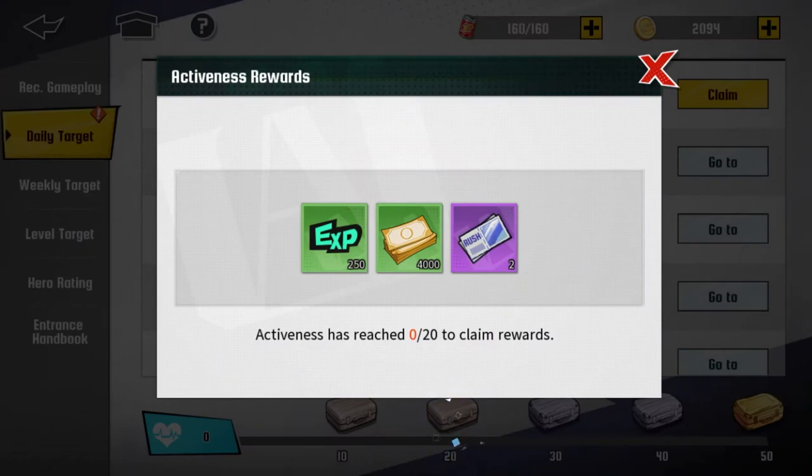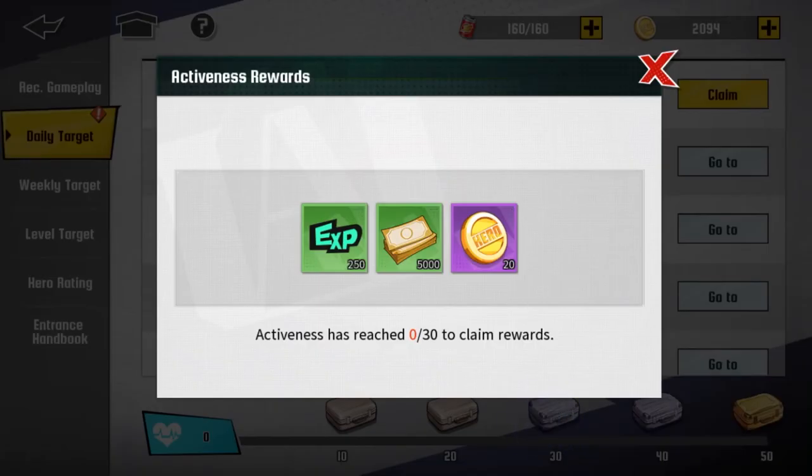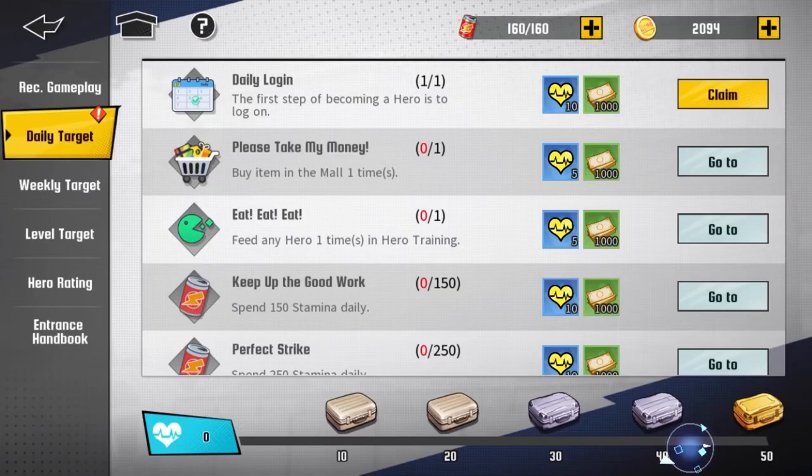Okay so looking at the daily target rewards now: 10 coins here, nothing here, 20, 50. How much is that in total? 10, 20, 50 — that's 80 total. Oh my god. That's not even enough to do a single pull.